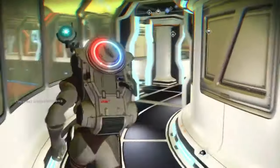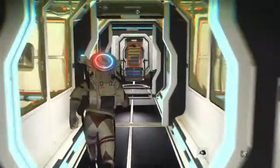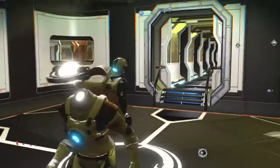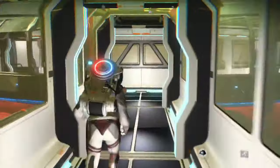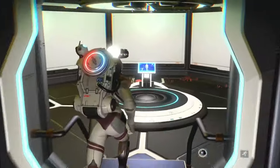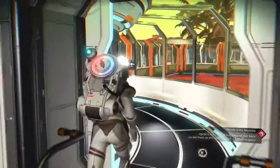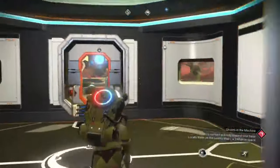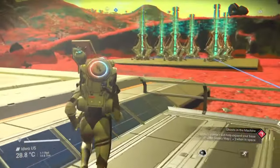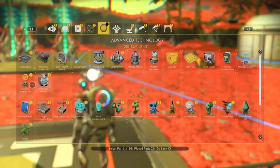And there you have it folks — two proven methods to power your base constantly: one using solar panels and batteries, and the other using electromagnetic generators at an electromagnetic hotspot. Which you prefer is down to you. I personally prefer the solar panel and battery method simply because I get more freedom of choice with where I place my base and I like having a good view. Next up in my base building series I'm going to be going into depth with NPC stations, so make sure you're subscribed for that. If you found this video useful please hit those like and subscribe buttons — thanks for watching and catch you next time!